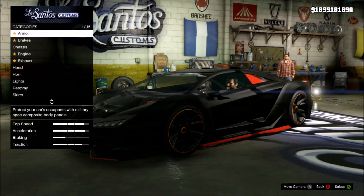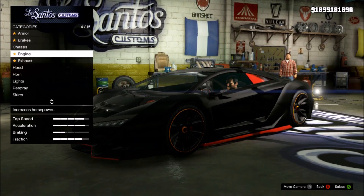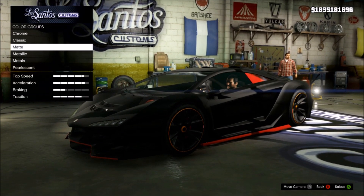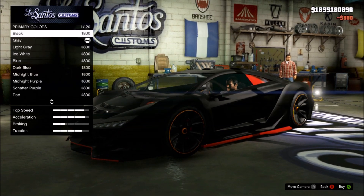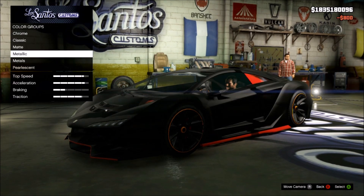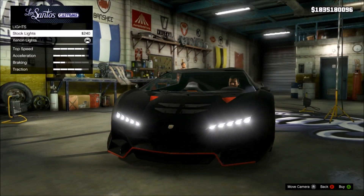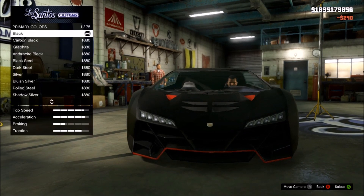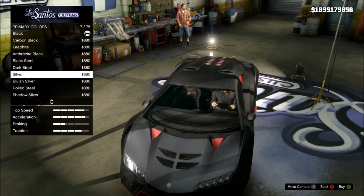Once you've decided, drive to any paint shop and go down to the respray option. When you're on here, go down to primary, then matte, and put on matte black. From here you're going to want to do the pearlescent on matte glitch — select matte black, then hover over any colour on the metallic, change anything on your car like your headlights, then go back onto the respray option and click on pearlescent. That's the glitch done.